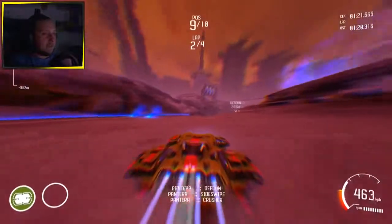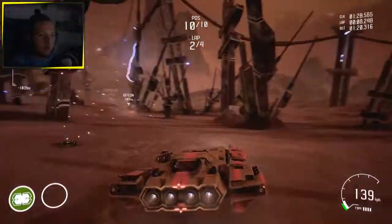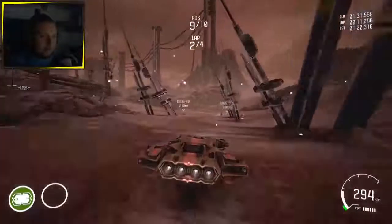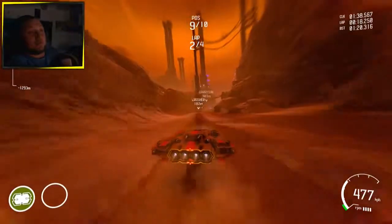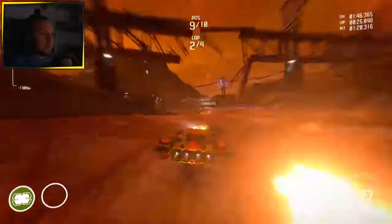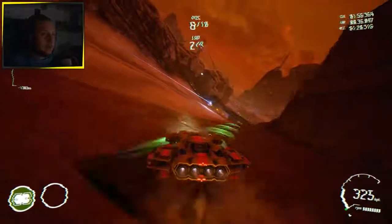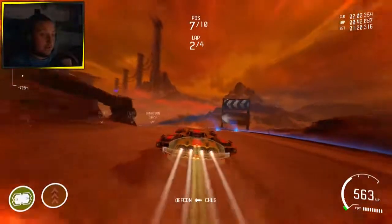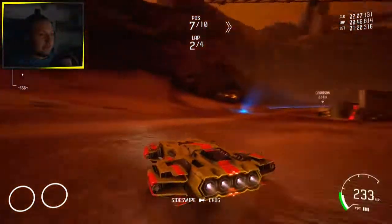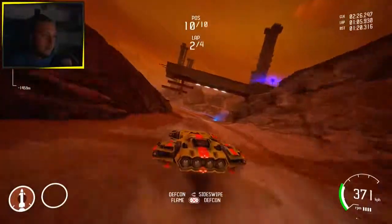We're still at the beginning of the game, so my cars could be just low tier. That's a thing in Redout — you have class one cars, and if you don't have the class four cars, you're just done. I've been holding on to this shield. Maybe in order to get more items — there we go, we got boosted. We got a missile!